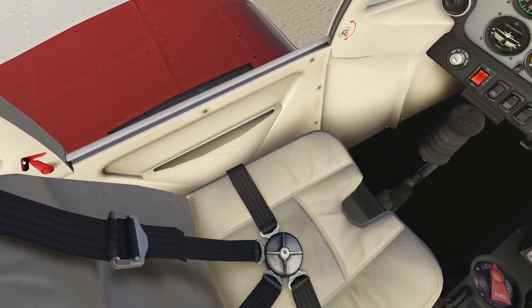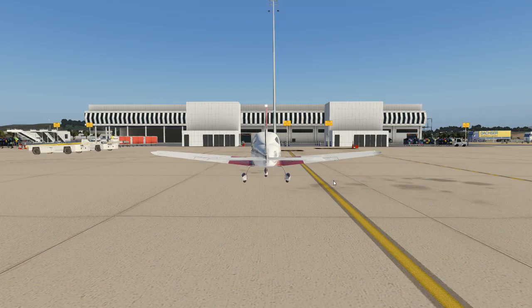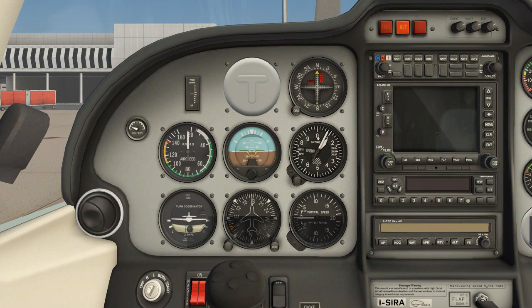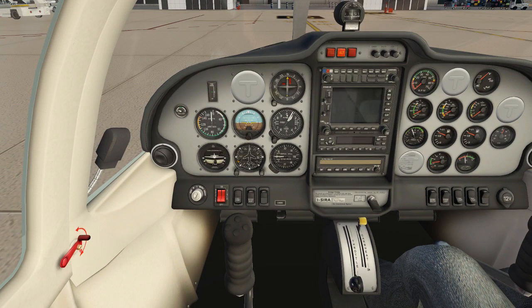We adjust our seat and ensure the canopy is closed — it's currently open, so we go back and close it. Then we can start the engine. We've finished the before-start checklist. Now the engine start checklist: brakes confirmed set. Master switch on. Fuel selector valves both on — left and right. The electric fuel pump is already on. Throttle idle. Choke as needed — it's not cold today so we leave it.